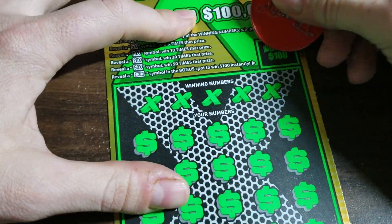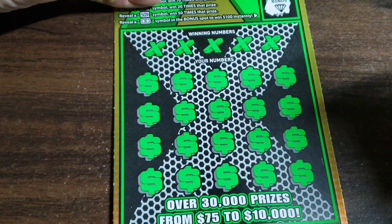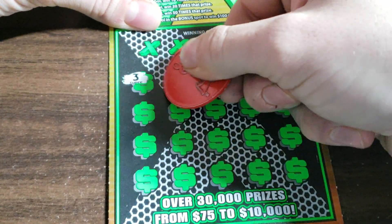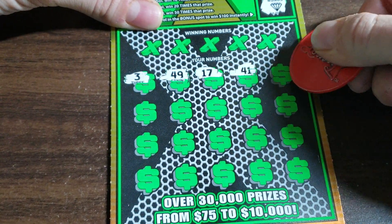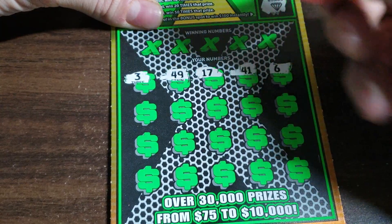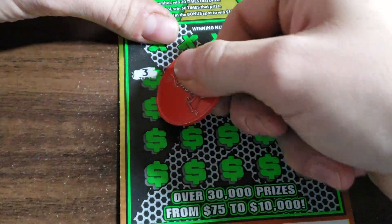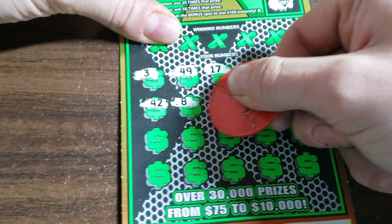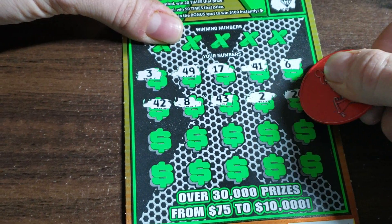Alright, let's see if we can go back to back. And it's a diamond. Nope. Should we go symbol hunting again? I think we should. I was hoping they weren't going to AZ us, but it's okay. I don't mind getting AZ'd on the 20x or the 50x, but just getting your money back — yeah, I'll take it. Can't complain.